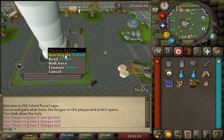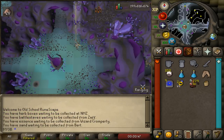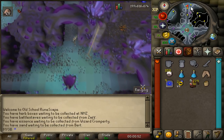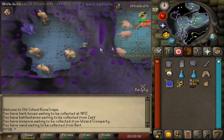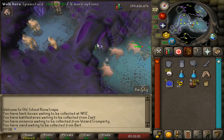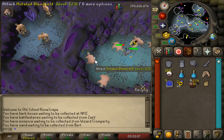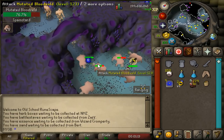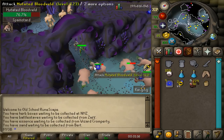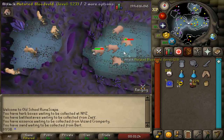When you get to the kingdom of Great Kourend, investigate the statue to climb down into the catacombs. Once down there, there are two different locations where you can kill Bloodvelds. The first one is just north of where you climb down — keep running north and run east past the hill giants and you'll see the Bloodvelds. If you are safe spotting, stand in the northern part of the passage and the Bloodvelds will get stuck there so you can safely attack them. If you're using melee, just go ahead and start attacking them.